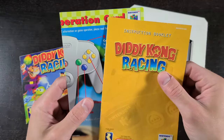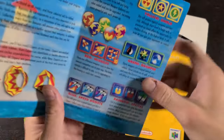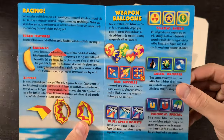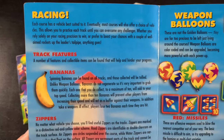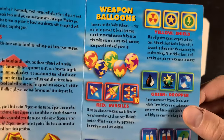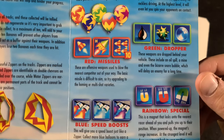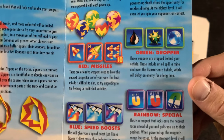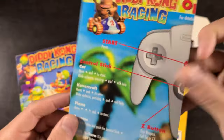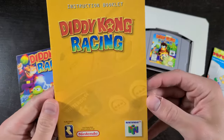There's a cartridge behind it, you have an instruction booklet, and an operation card — love these things, cool little pamphlet. Let's look at this: you got bananas, you got the zippers which give you boosts, the weapon balloons — green, blue, red, rainbow colored — each with their own effect. Pretty wicked stuff, love having that in the box.